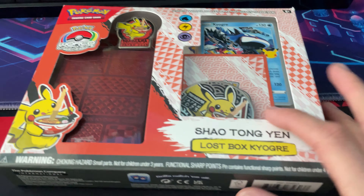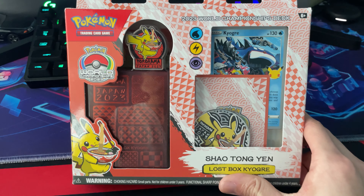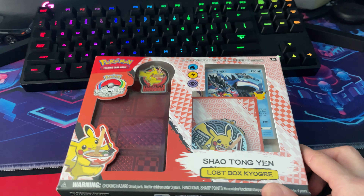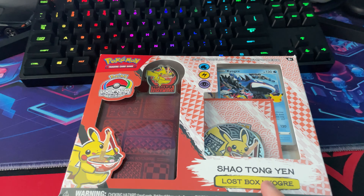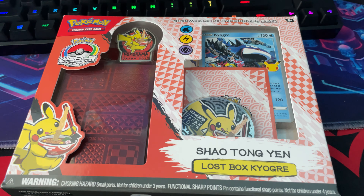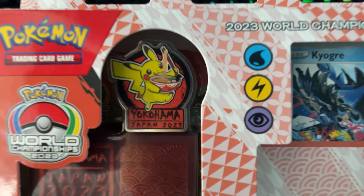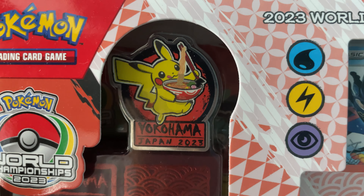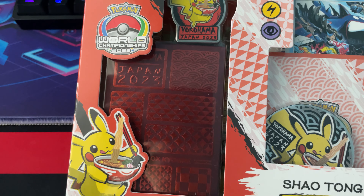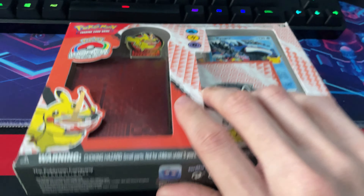We got a new unboxing - a World Championships 2023 Pokemon pack, a World Championships deck. He was the guy that won the World Championships last year. I picked this one up from Target. It comes with a cool pin, a token, and also a pack of some sort of boxes.